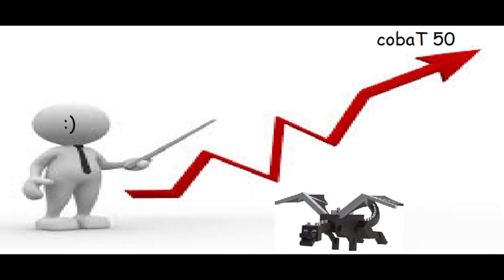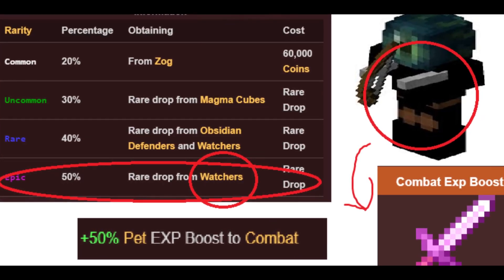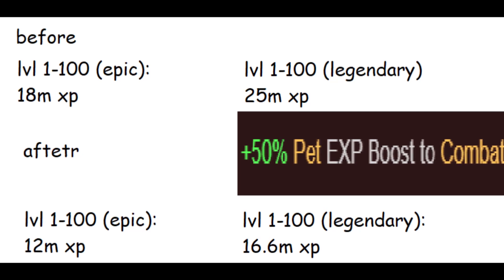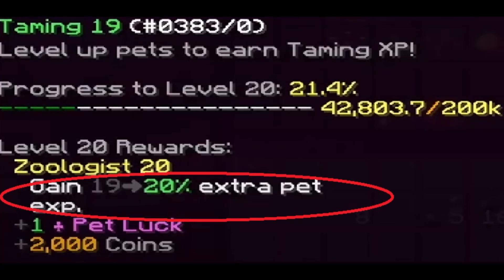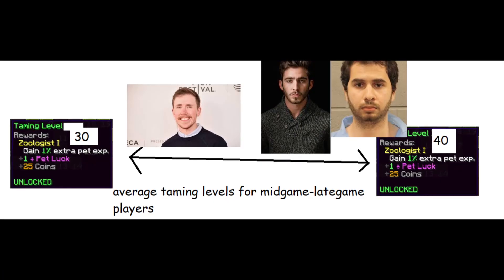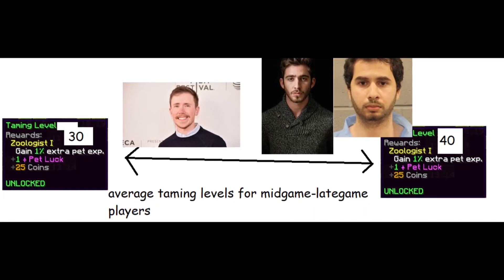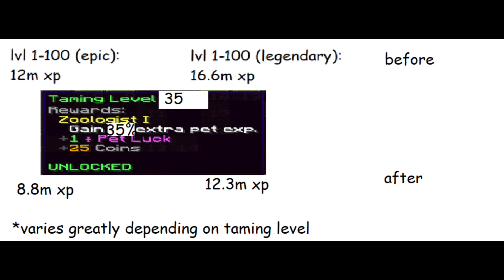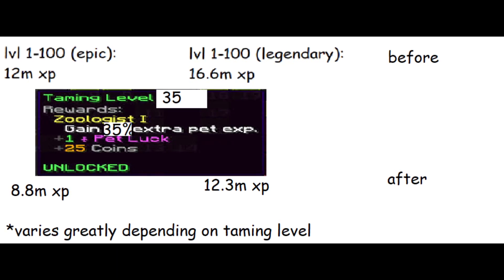It was a very epic idea. The amount of experience required to max an epic pet is 18 million XP. For legendary pets, it is 25 million XP. If you use an epic combat pet boost, it would lower these values down to 12 million XP and 17 million XP respectively. Your taming level also makes pet leveling faster. Assuming that your taming level is around 30 to 40, which is normal for many players looking to get combat 50, you would need 9 million combat XP to max an epic pet, or 13 million combat XP to max a legendary pet.